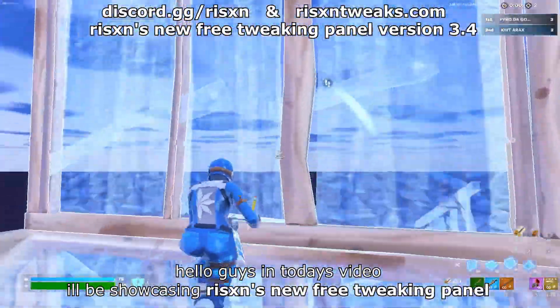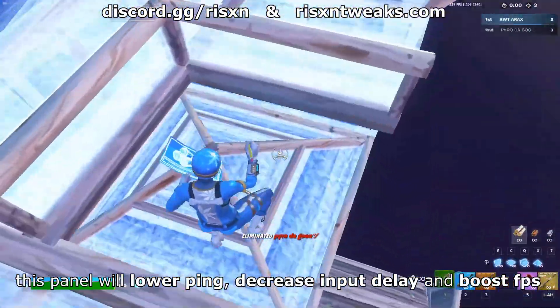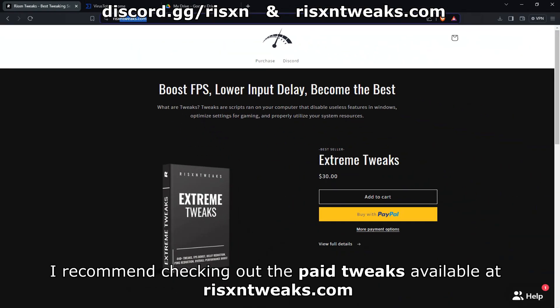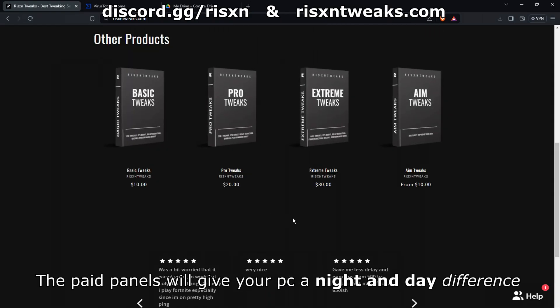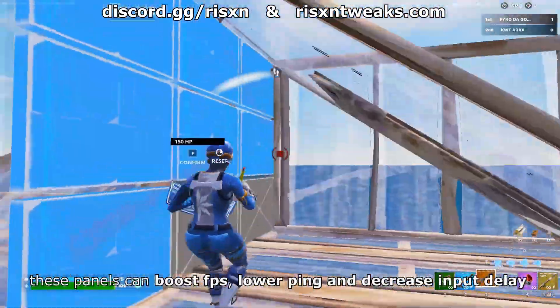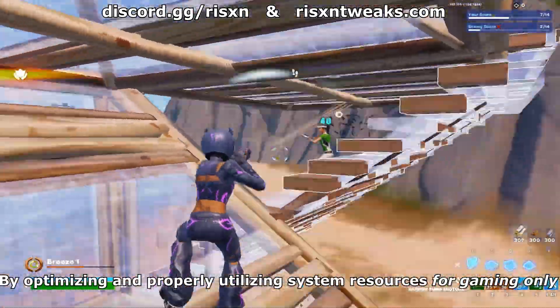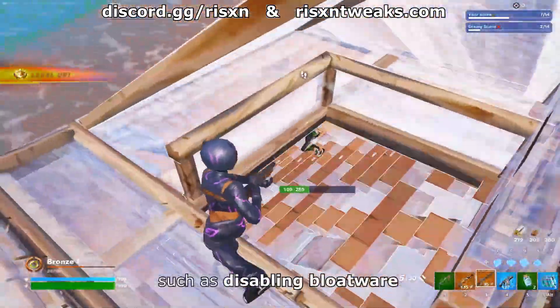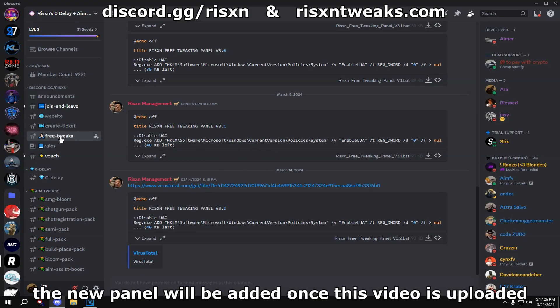Hello guys, in today's video I'll be showcasing Risen's new free tweaking panel. This panel will lower ping, decrease input delay, and boost FPS. If this panel helps you out in any way, I recommend checking out the paid tweaks available at risedtweaks.com. The paid panels will give your PC a night and day difference and will give you 10 times better results than the free tweaks. These panels can boost FPS, lower ping, and decrease input delay by optimizing and properly utilizing system resources for gaming only, such as disabling bloatware, cleaning temp files, applying the best Windows and Wi-Fi settings, and disabling useless services that come with Windows.